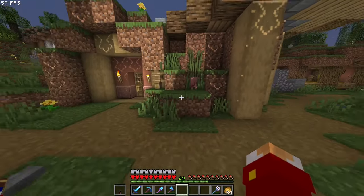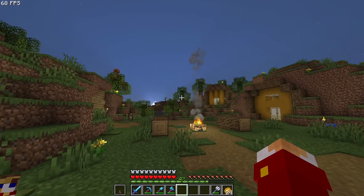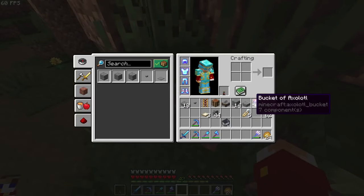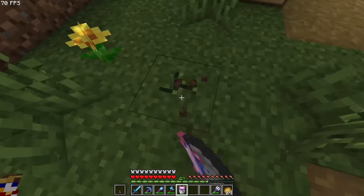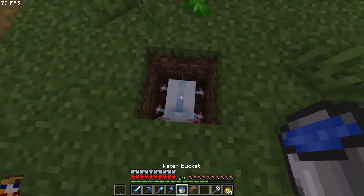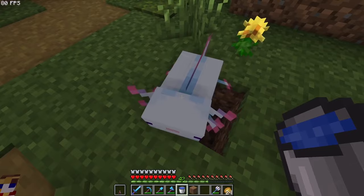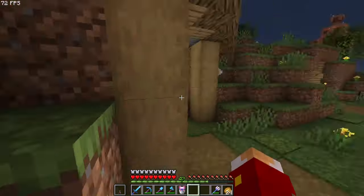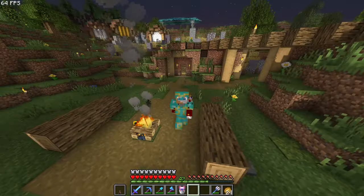Now we just need names for this armadillo here — oh my god, the moon makes it so bright — and our little axolotl friend I just got. This would be our second axolotl. He's a light blue one, which is my favorite color. You guys can suggest names for these down below in the comments and I might just choose them.